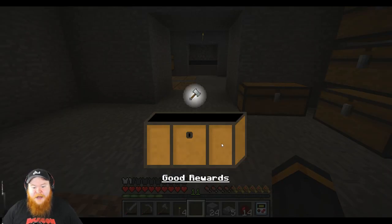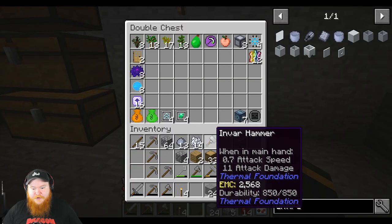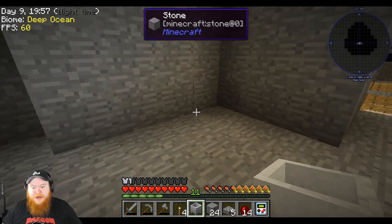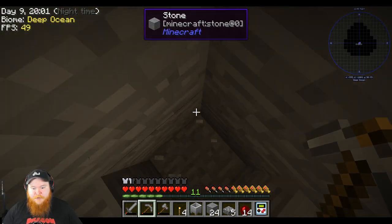We got an Ingvar hammer — nice. We'll throw this away in our junk chest. We're going to use this little area here, and I'm going to dig down one.